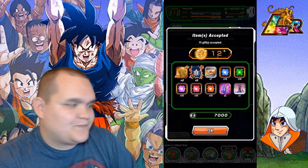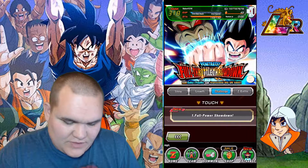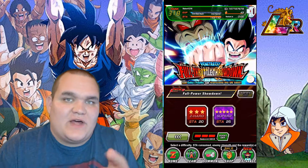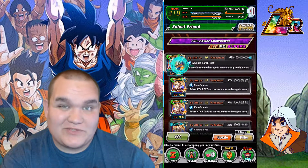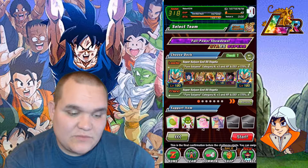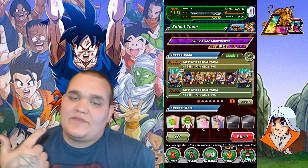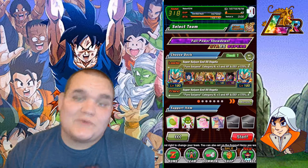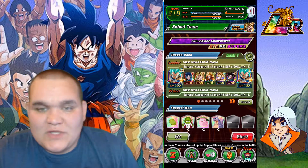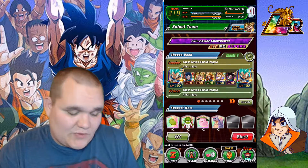Alright guys, we are back. I got my team and we're actually going to hop into the Kid Goku new event I haven't tried out yet. I'm running a full power team — we have Evolution Vegeta, the new LR, Broly, Super Saiyan 3 Goku, Transforming Goku, and UI Goku. A lot of Gokus in this. I just threw this team together quickly, so if you comment that there are better teams, I know.